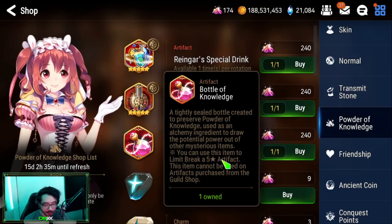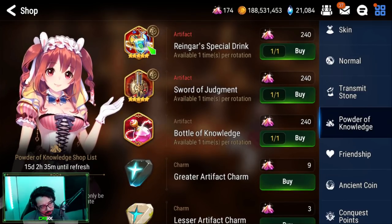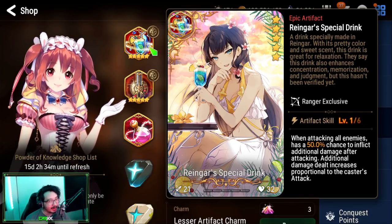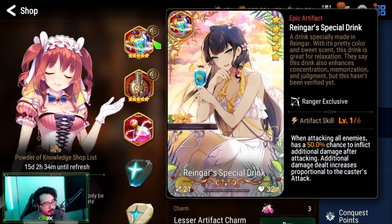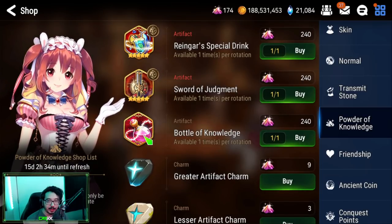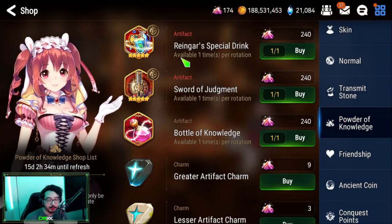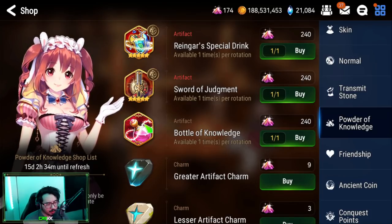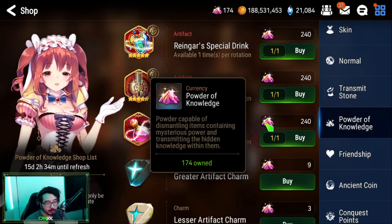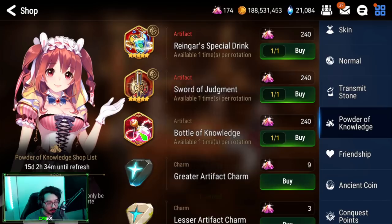What does it do? It limit breaks a five-star artifact only — you can't use it on four-star artifacts, which is good considering how rare it is: over a month per bottle of knowledge. If we use Rengar's special drink as an example, let's say you picked one up through summons. To max limit break it you'd need five more copies — that's five times 1.5 months, so about seven and a half months to get five more bottles to max limit break Rengar's drink or any artifact needing five copies. Add another month and a half if you need six. That shows you how rare these are. It's easy to get 240 powder per every 1.5 months, but if you want to max limit break these powerful artifacts you need to start saving over time — so use them wisely.